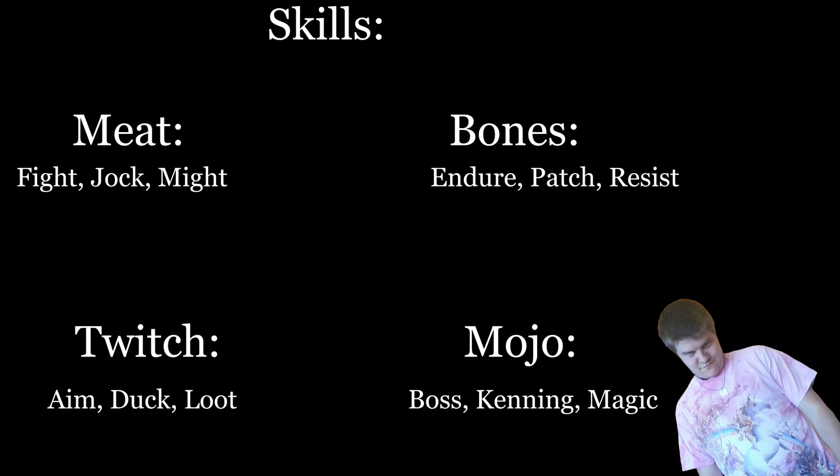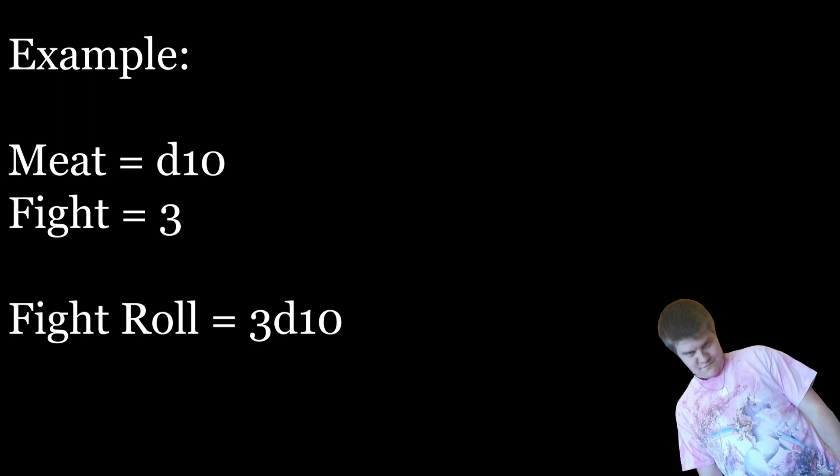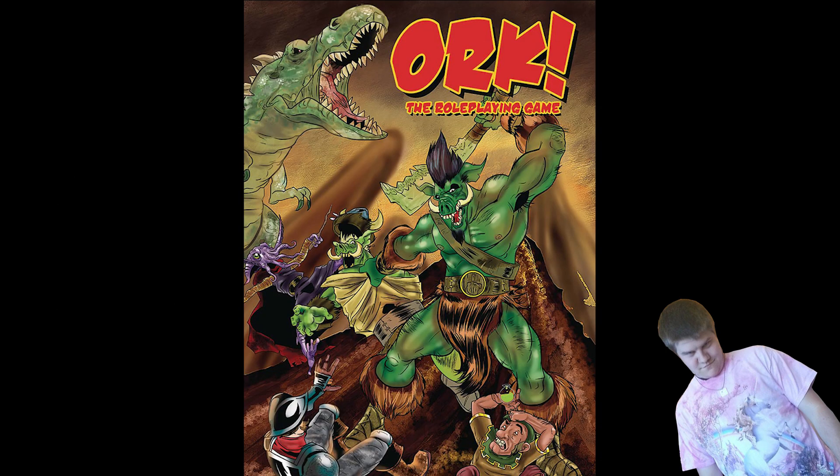Each stat is connected to three different skills, giving a total of 12. Your stats determine what type of dice you roll, ranging from a d4 to a d12, and your skill determines how many dice you roll. So, for example, if your Meat stat is at a d10 and your Fight skill is at a 3, you would roll 3d10 whenever you make a Fight roll. Unlike the world's greatest role-playing game, all rolls are opposed — there's no set difficulty classes or DCs. You roll, the referee rolls, and the higher roll determines success.